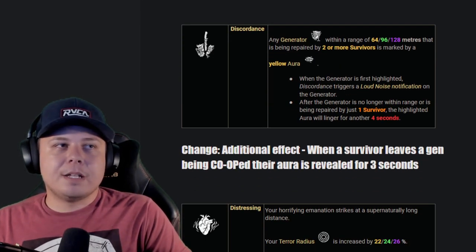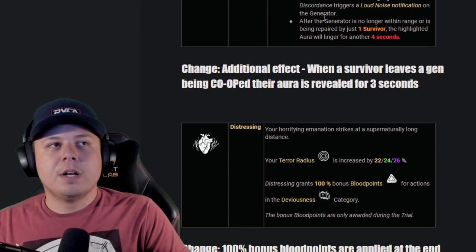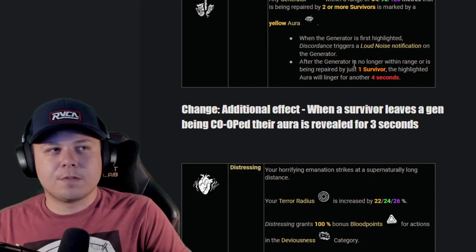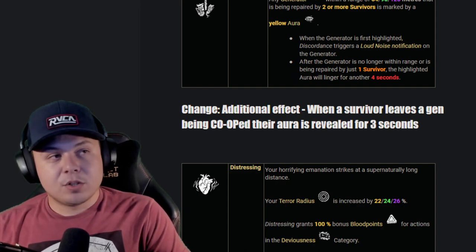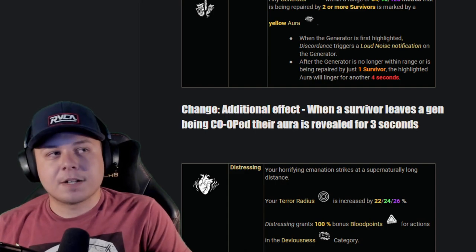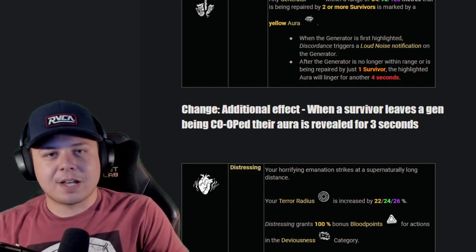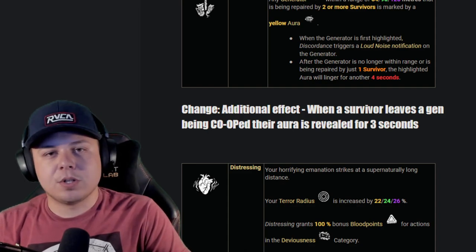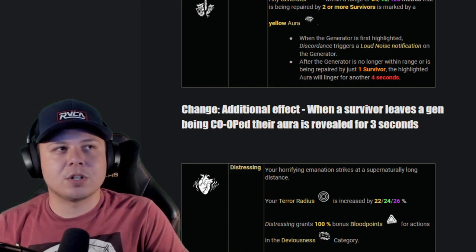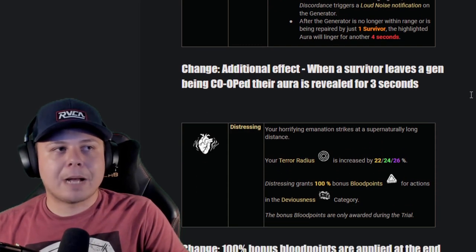Discordance: anytime a generator within 128 meters is being worked on by two or more survivors, it's marked with a yellow aura, and you get a noise notification after survivors leave or the gen is repaired by only one survivor, lingering for four seconds. I want to add: when a survivor leaves a gen that has Discordance active, their aura is revealed for three seconds. That way you can see people break off gens early, see which direction they're going, plan your approach more easily, giving you a lot more map awareness.